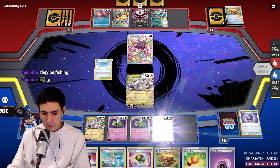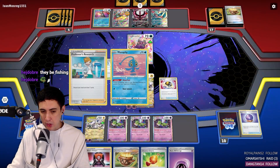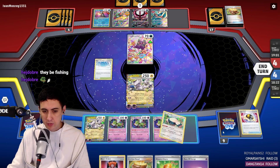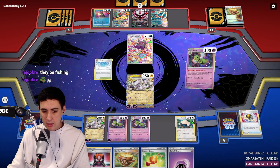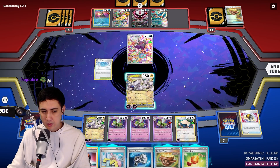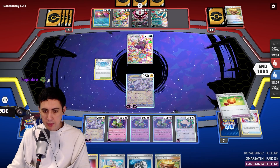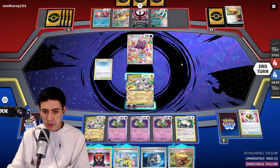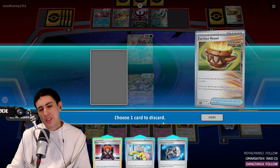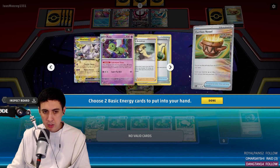A really good turn — we can do this. We're going to Ultra Ball the Research, and what we want is the Snorlax — the last piece of the puzzle. We put this down, and it starts looking really good for us because we've got Boss's Orders, we've got the Bravery Charm. Counter Catcher if needed but perhaps not. Bravery Charm comes down, I think. Earthen Vessel. We're not going to be losing, so I'm going to get rid of the Counter Catcher. No energy? My bad.